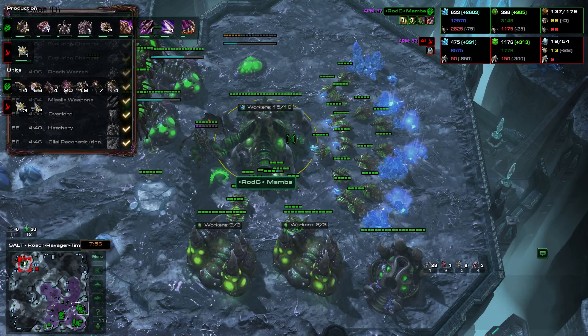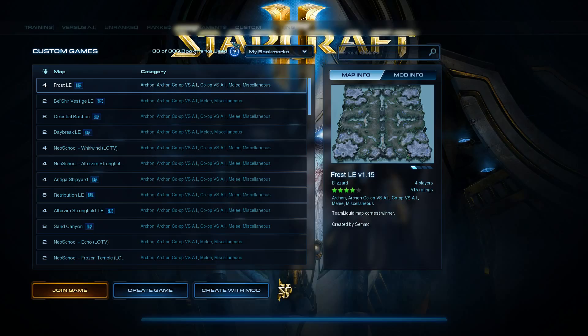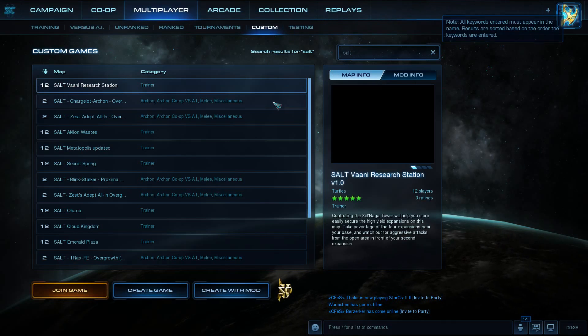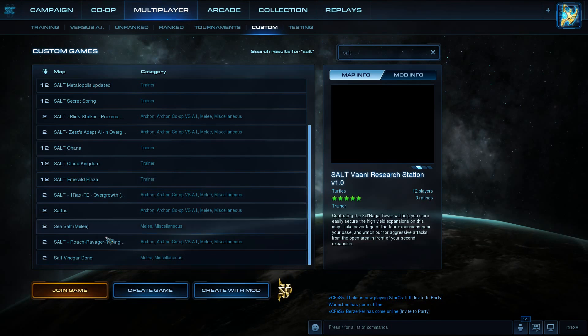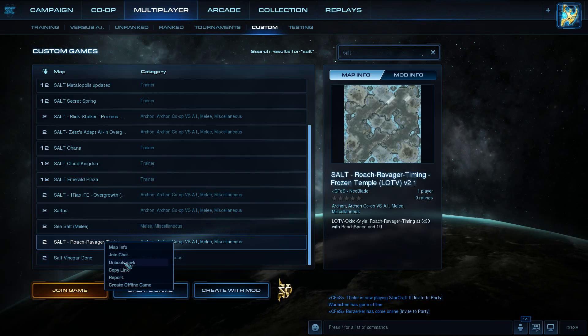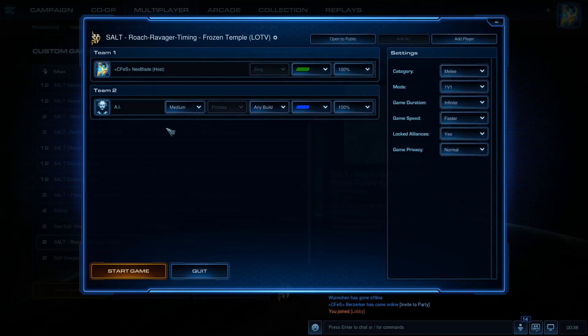That was the replay showing timings and benchmarks. To find the map: click on Multiplayer, click on Custom, and search for 'Salt Roach Ravager Timing.' You can bookmark it, then click Create Game. If you're a beginner, set the AI to Very Easy, though you can play against a different opponent. The AI is not as strong as the Blizzard AI or the Green Tea AI.